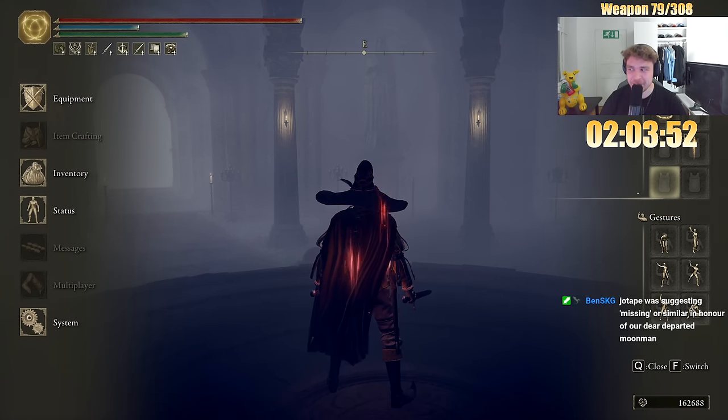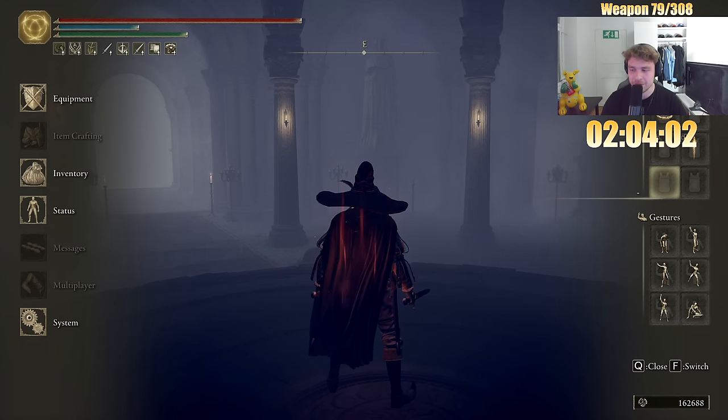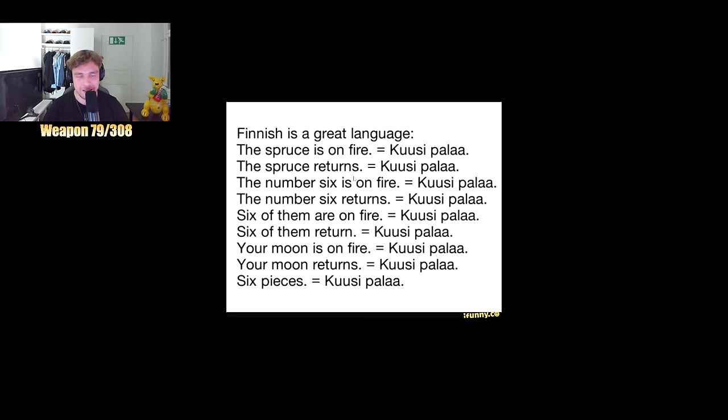It's about time for the word of the day. I'm gonna teach you the translation to 'Kuusipalaa.' There are nine different translations to Kuusipalaa — all of these translate to Finnish as Kuusipalaa. That's Finnish for you guys. Shoutout to Misko who suggested Kuusipalaa yesterday on stream.